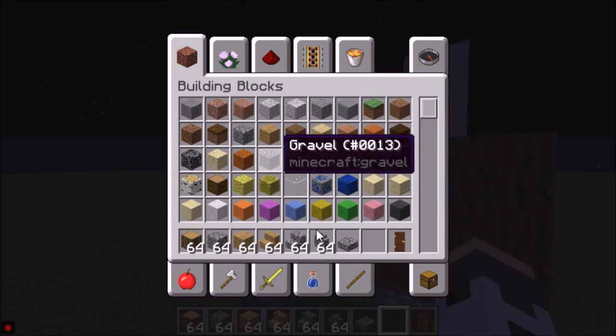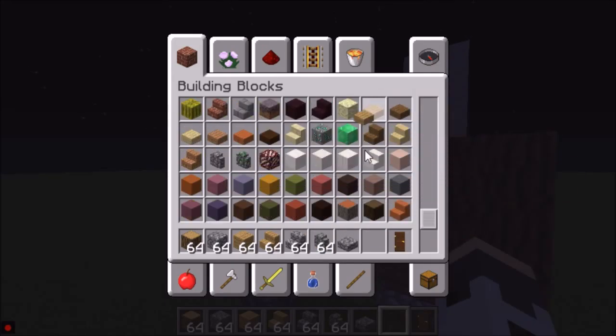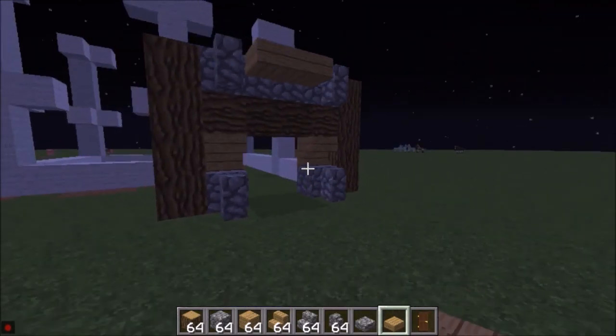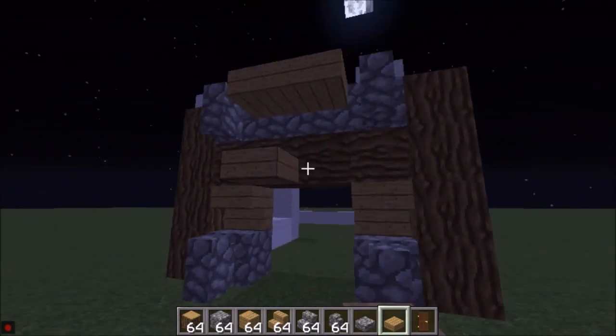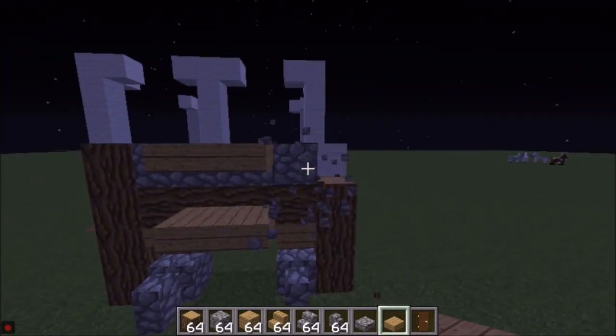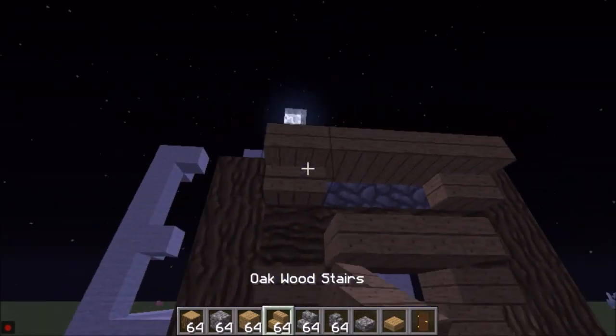I'm going to change this. I need a slab — just a slab — like that. You can do whatever you want. I prefer to do this, and it looks nice from how I see it.